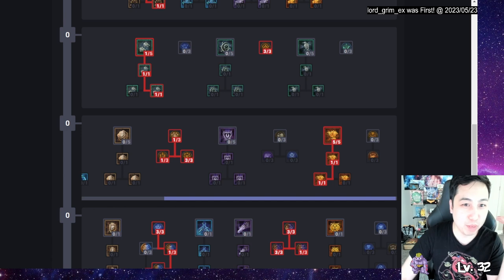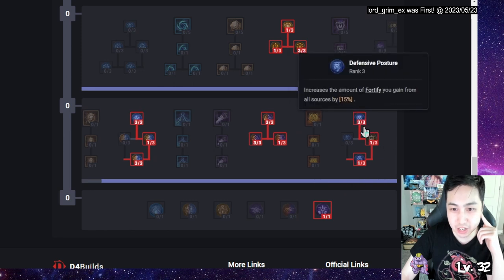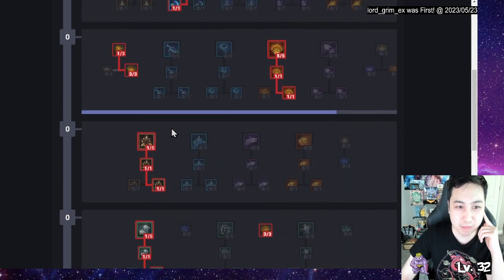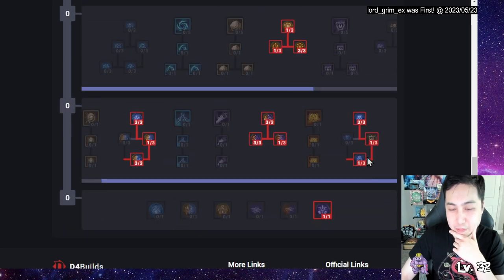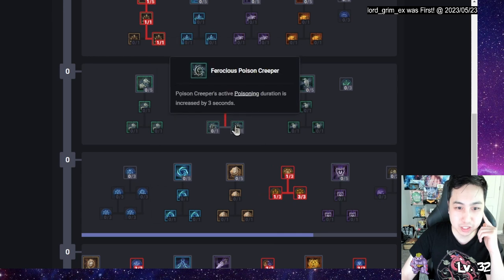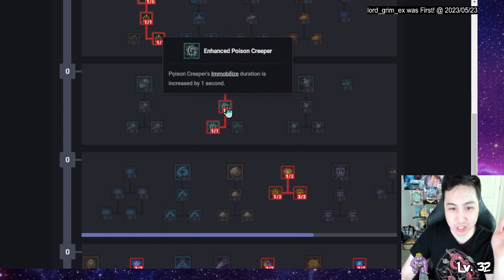I have a build already set up — this is the leveling process. If you notice I also got the Fortify node here as the last part. The main stuff is already in there. In the end I'll probably add this Fortify stuff and some impairing control CC nodes here. Then I'll respec into this critical strike chance node — I depend on crit but I don't care about crit damage; I just want to crit to trigger extra effects.